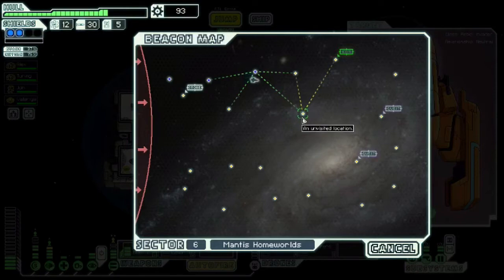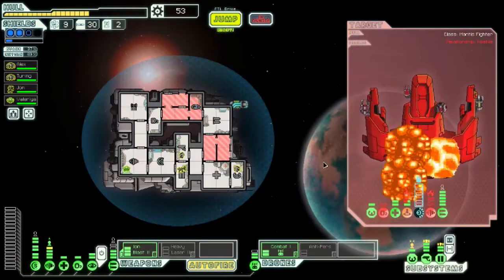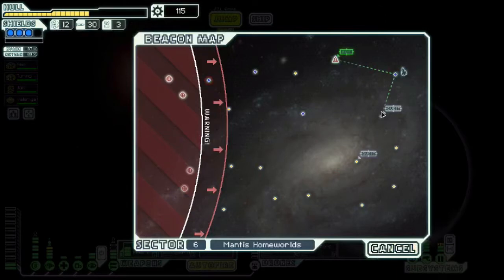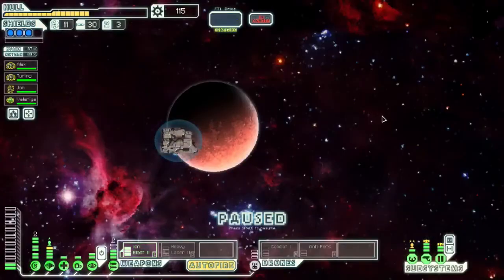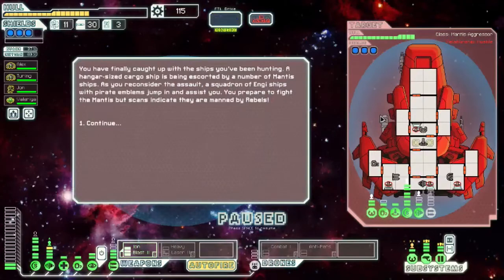Let's head off to this final quest marker. And there is our mantis. It says you have finally caught up with them — a squadron of pirate ships with mantis ship escorts.